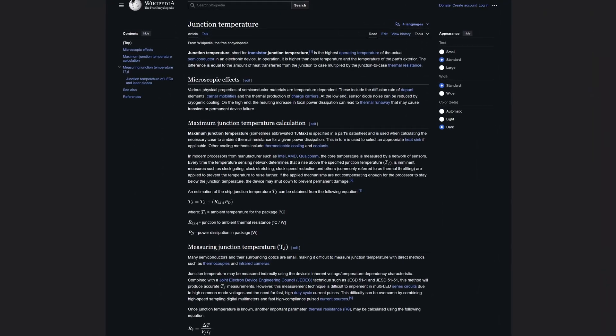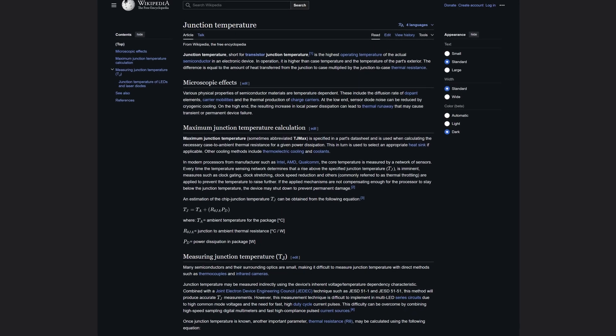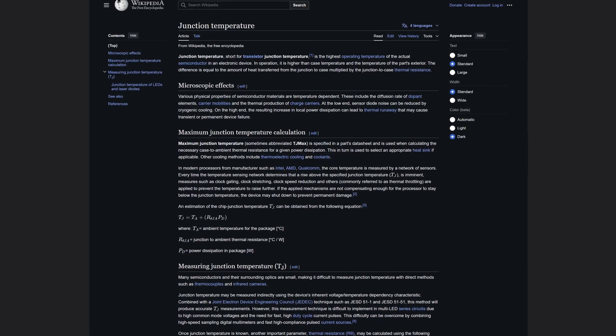Though does it matter if it starts reaching ridiculously high temperatures? Well, not really. It doesn't really matter until it starts hitting what's known as a T-junction — basically the highest temperature the GPU can reach before it starts to slow itself down to bring the temperature back down. This is usually around 90 to 100 degrees, but again it depends on the graphics card.